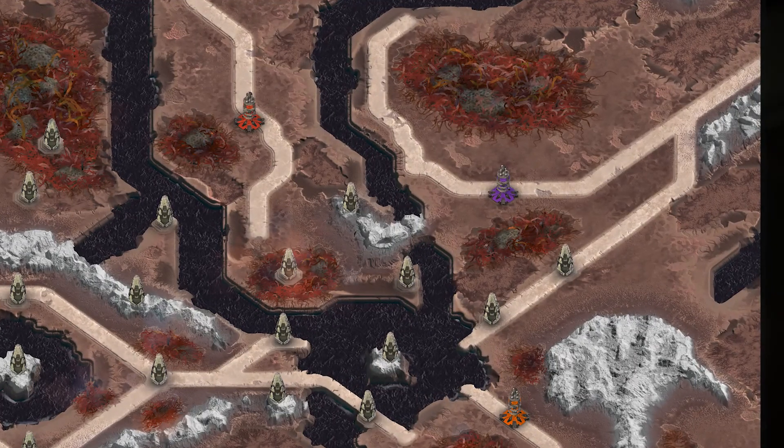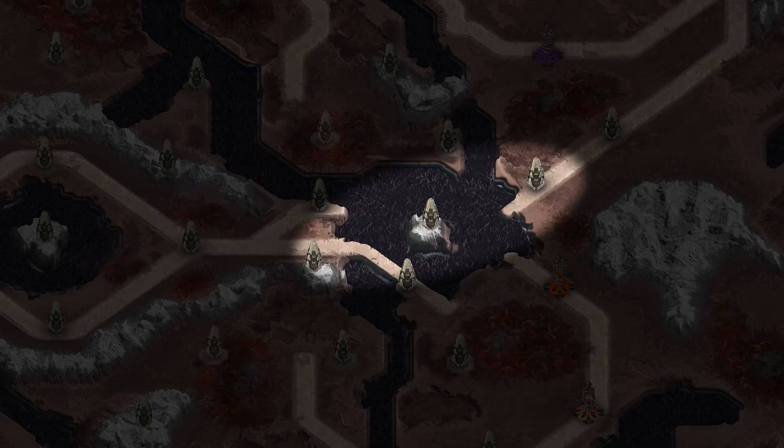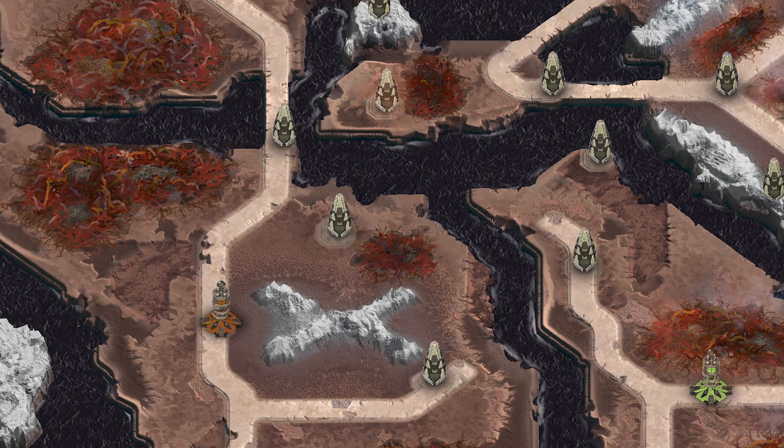Purple: a pretty difficult spawn with the ability to quickly capture one tower. Next, you have to fight with orange to break through to the center. The route through the water and mountains will be too long, so try to take orange out of the game. Brown: a fairly safe spot, although far from the center. Immediately capture the tower on the bridge to cut off blue's path, but only if you have an advantage.